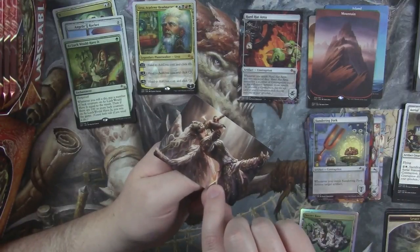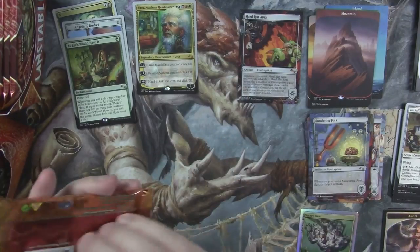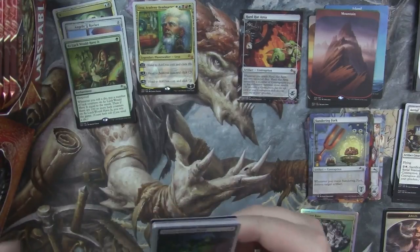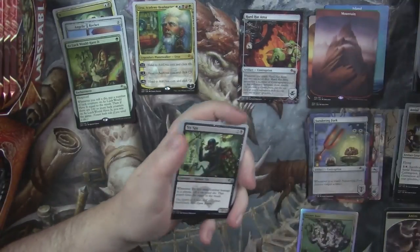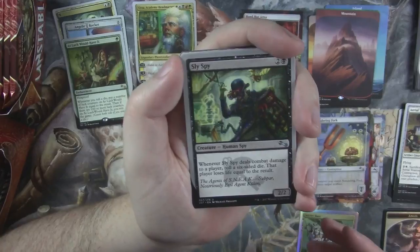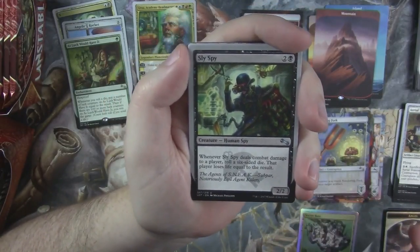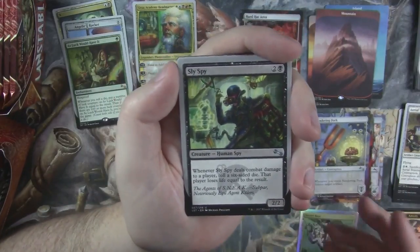My goodness, it looks so pretty. The foil tokens — they really went above and beyond in this set with the tokens. The fact that they put art on the back as well to make it a full art, so that if you don't like the foil — because there are a lot of people out there that don't like foils, though there are also people that do.